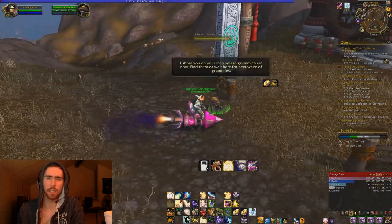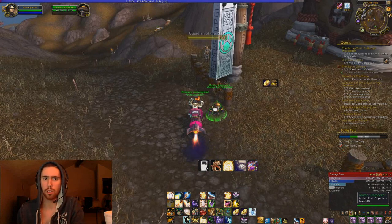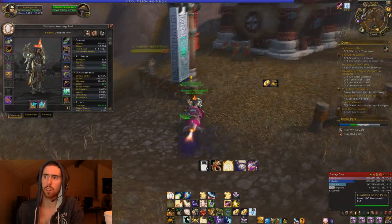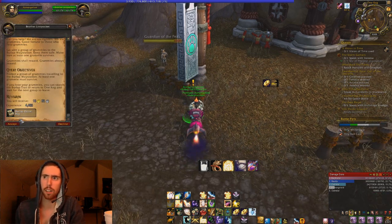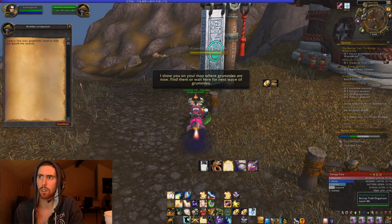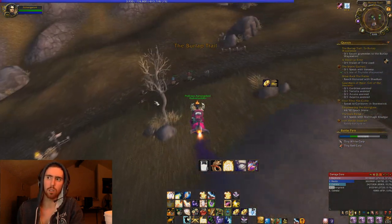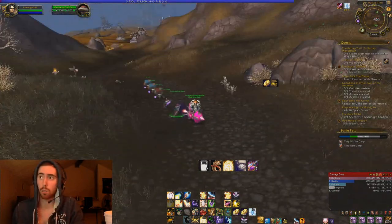What's up y'all, it's Asmongold and today I'm going to show you how to get four free bags - two of them are 22-slot and two of them are 24-slot. This is going to take you in total about an hour. The first place we're at is Kunwai Summit. This is a quest you can get at level 87 or higher, and it's called the Burlap Trail or something like that, and I'm going to go through the entire quest line just for a couple of minutes.